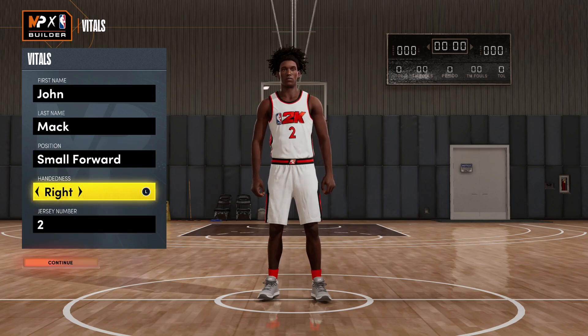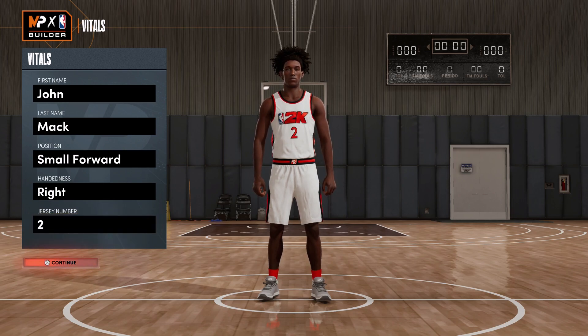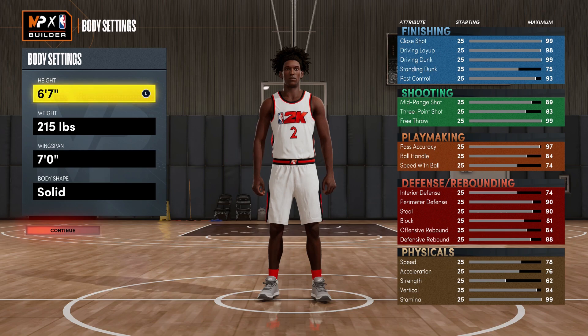Position is going to be small forward — handedness doesn't matter, I chose right. Jersey number doesn't matter either, I chose two because that's the number he's worn for his entire career. For the body settings, you're going to bring him down to 6'6". I know he is a true 6'7" almost close to 6'8", but at 6'6" you are a little bit faster, and you also have better perimeter defense — you get a 96 max perimeter defense at 6'6" versus 90 at 6'7".